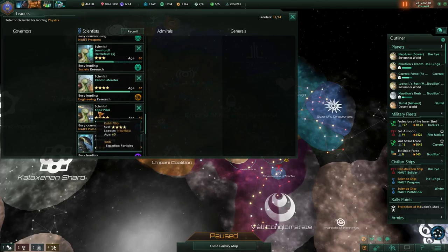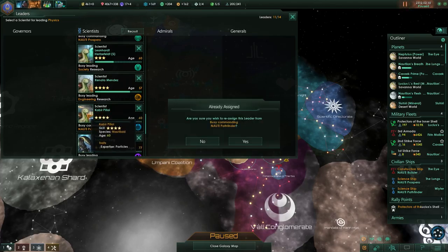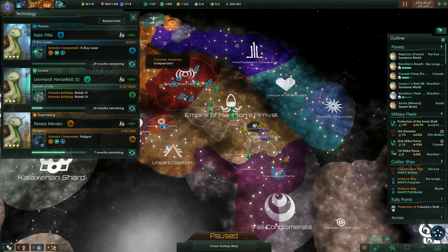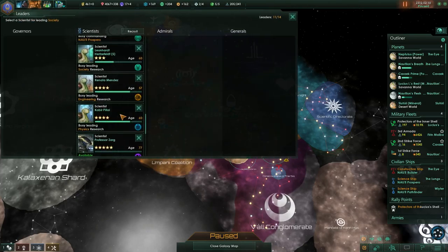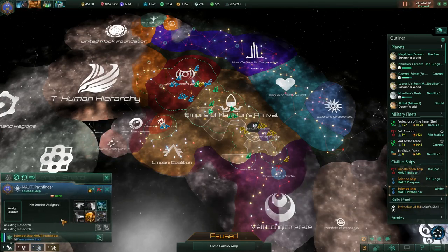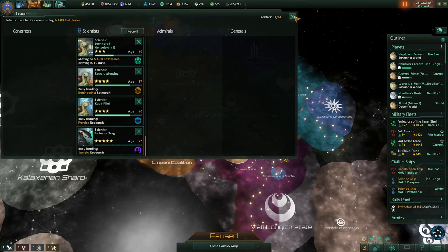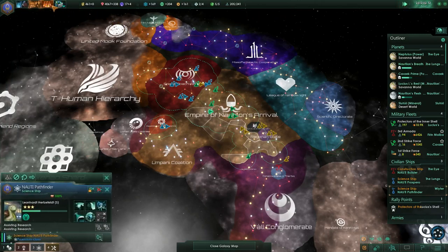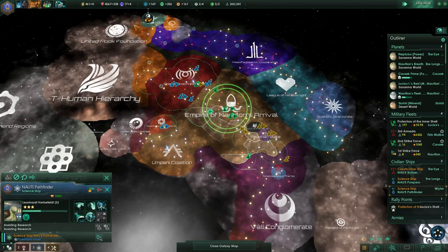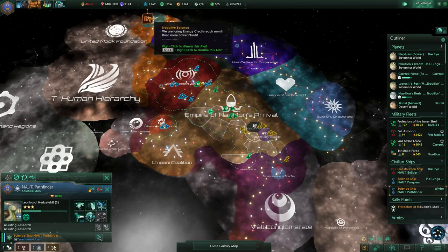We have particles here and a particle specialist. Let's put him in here. Herzfeld will be replaced by Professor Sarg. We'll put Herzfeld in the Naughty Pathfinder — a 60-year-old snail will assist research for now and will gain much more experience that way, which is a good thing.